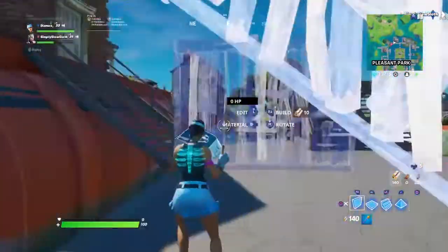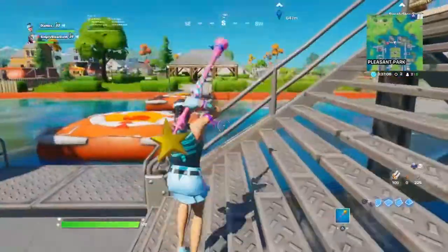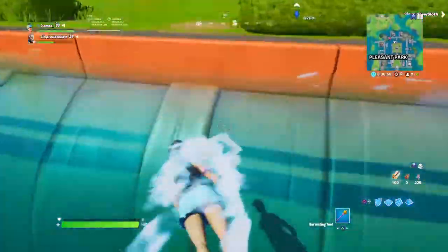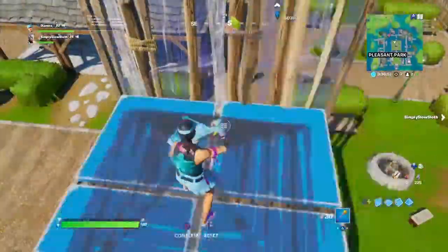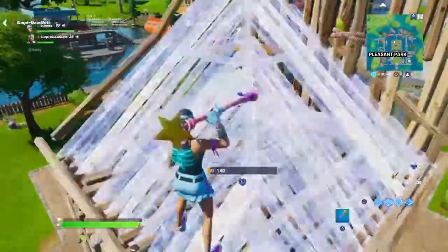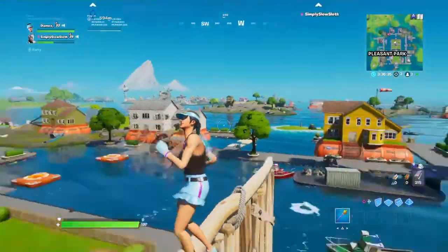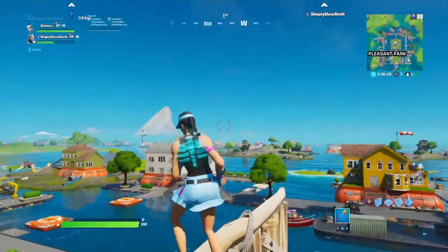One of the best places in my opinion: Pleasant Park. Pleasant has got god loot literally every time — there are so many houses, so many good rotations, and so much water around. Pleasant is definitely a 10 for loot and a 9 out of 10 for rotations. It's literally the god spot in my opinion. People don't seem to drop places like this — they'll go to Catty and stuff more — even though Pleasant is kind of underrated in arena. It shouldn't even be 'in my opinion' — it should be everyone's opinion. It's just a god spot.